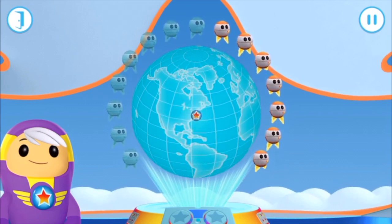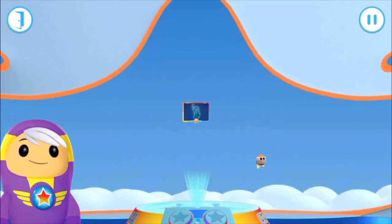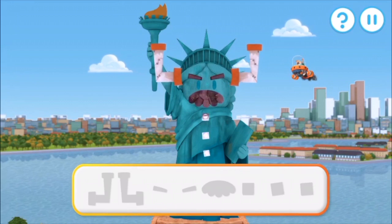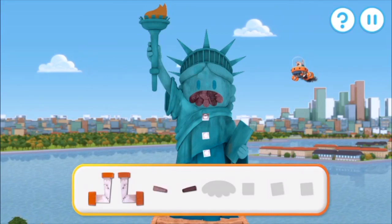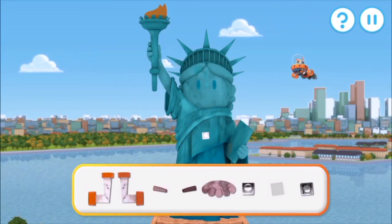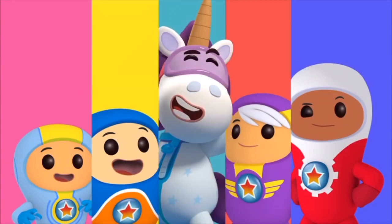The Statue of Liberty, New York. The Statue of Liberty looks like Grandmaster Glitch — let's remove all those glitch pieces. Brilliant! Amazing! Almost there — brilliant! It's been unglitched! Mission accomplished!